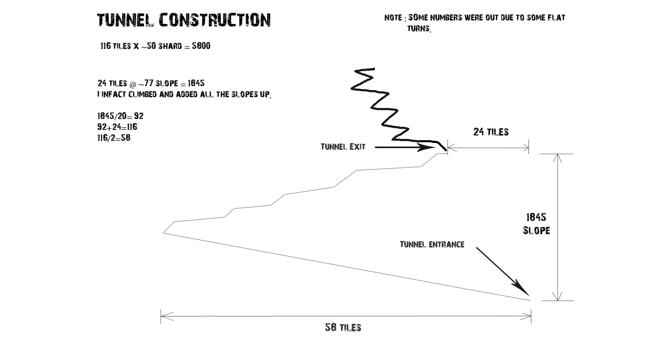So he made the ladder and climbed it, and I decided at that point that I wanted to make a deed on top of the mountain. I thought, well, we're going to have to get up there and I don't want to walk up a fence ladder every time, so I need to make a tunnel. What I did then was I climbed up, counted every slope up the cliff, and it ended up being 24 tiles in the direction the tunnel was going to go. And I worked out that it was 1845 slope.